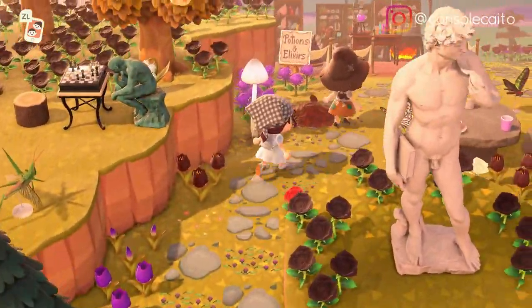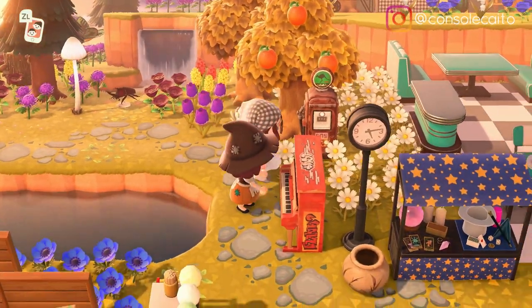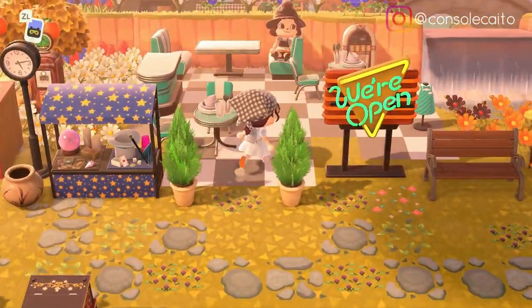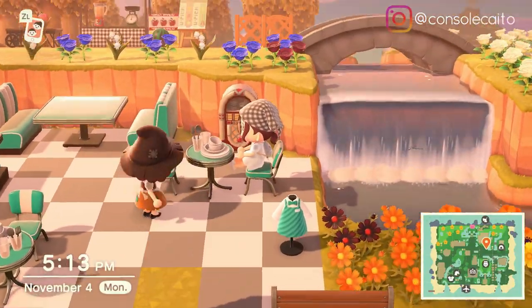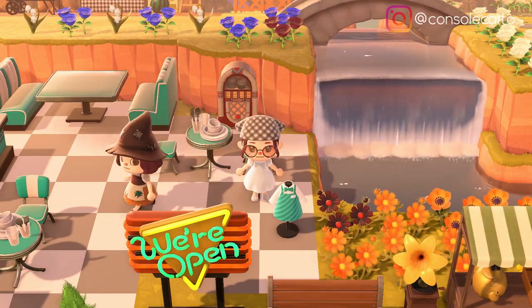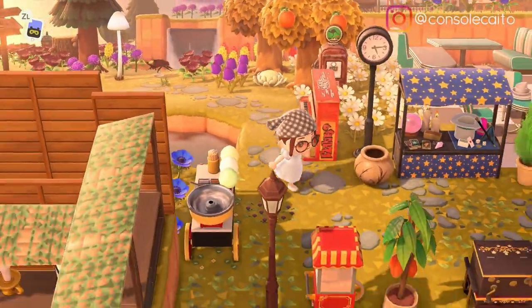Passing the little potions and elixirs area. This is so pretty - oh look, I love this colorway of this piano, it's one of my favorites - it's like the street piano. It's so cute, and a little diner. I love this with the mint diner furniture, this is so pretty. I love that bridge over the waterfall back there - it's so nice. Oh look, we're in sync! It's adorable. And I love when people use this gas pump - I love that version and I want to use it so bad.